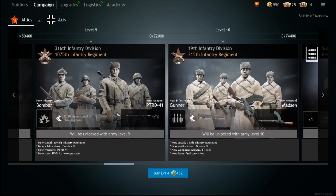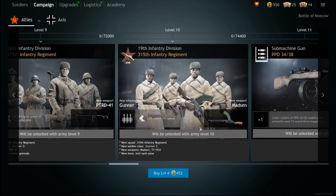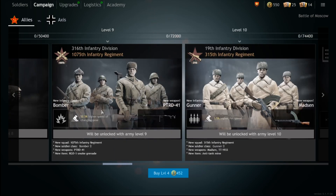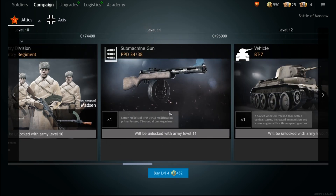That will hold you over until you pick up a couple PTRDs and Madsons — both useful weapons for your gunner and AT squads respectively. Definitely get PTRDs for your bomber class. At level 11, the best gun I've used so far is the PPD 34/38 — this gun is absolutely busted. You need to pick this up. Have an entire assault squad with as many of these guns as possible, because you can just hold the trigger and clear entire trenches and buildings. It is crazy.